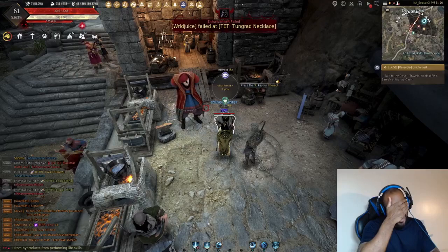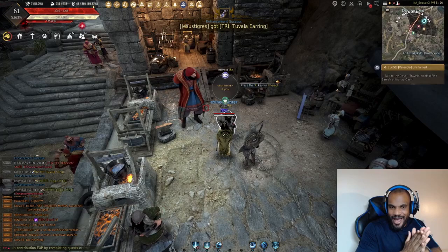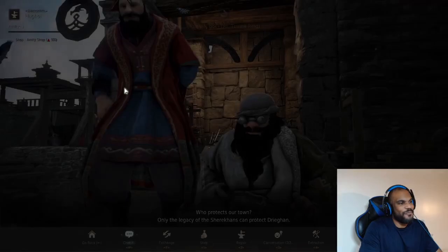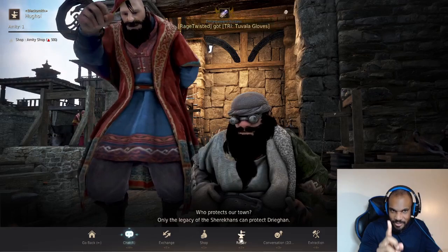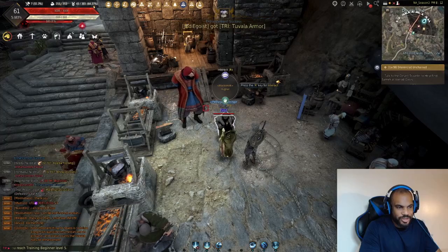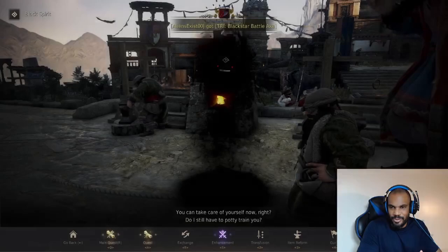At some point the enhancement chance — no matter what you put into it — is going to be super low to get to the next level. That's the trade-off. The higher your level, the more it's going to cost you and the more attempts it'll take on average. You could get lucky and one-tap a high-level enhancement. Some people one-tap Pen even with only a 2–3% chance of success.